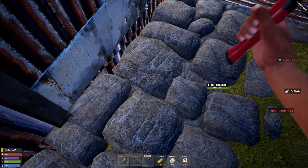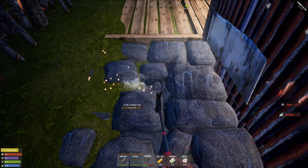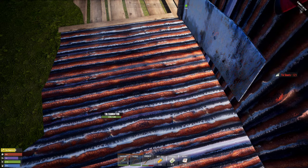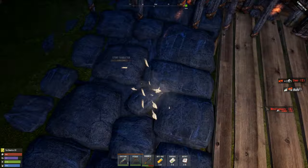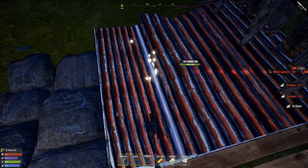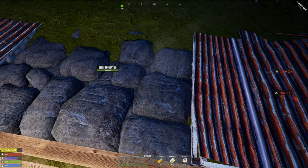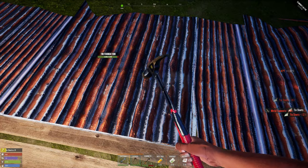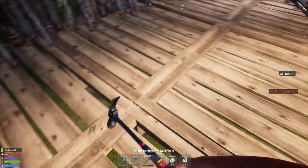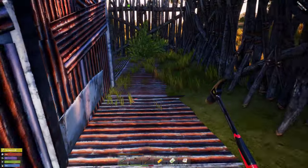Actually, the stone looks prettier than everything else. I don't know how the bricks look, so I'll have to see if that's actually prettier than the other materials — although metal is also a good looking material. I should make another door over here, or maybe here.